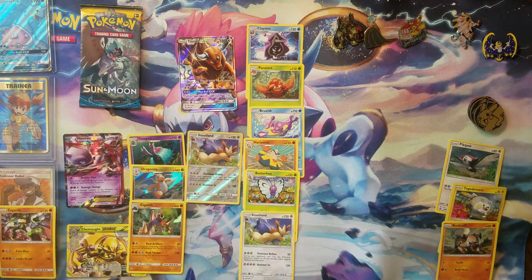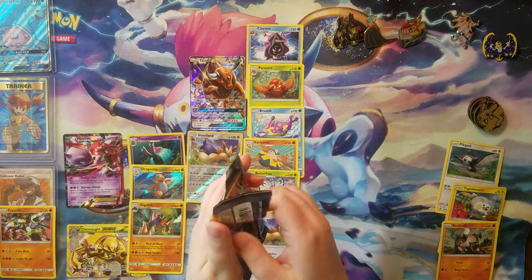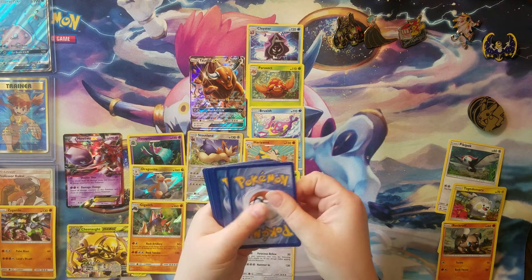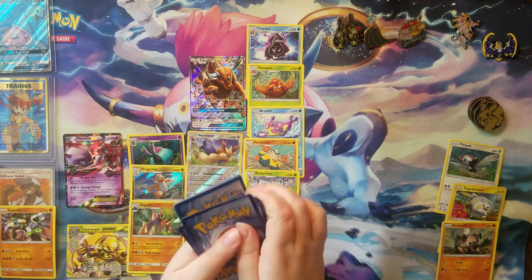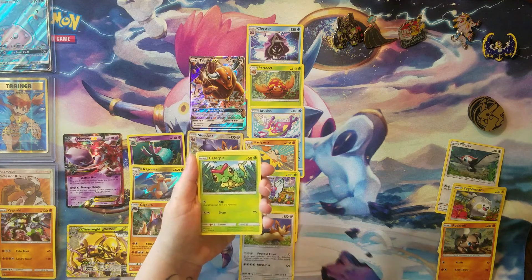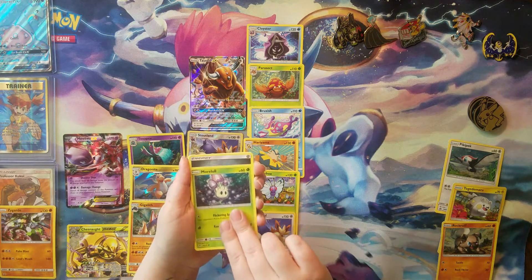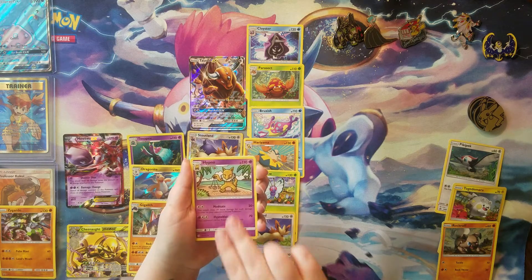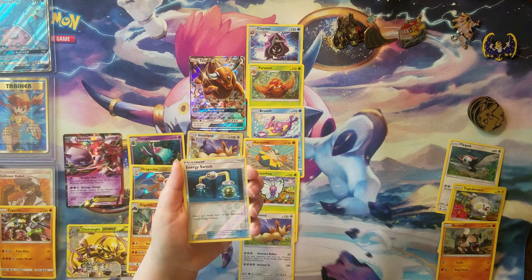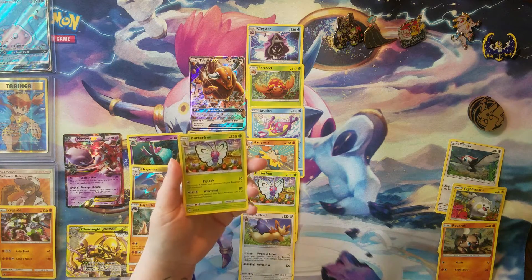Did I get the card trick set? I forgot to do it because of the phone call thing. Alright, last pack guys. Roggenrola, Sandygast, Caterpie, Skarmory — I just caught one of those in Pokemon Go, it was pretty cool — Morelul, Steel Energy, Hypno, a Pokeball, a Pelipper, and an Energy Switch, but not the rare one, the secret rare one. And last thing is a Butterfree regular rare.